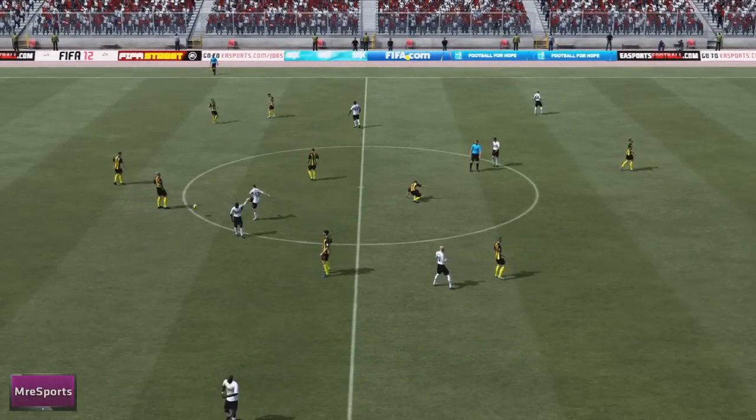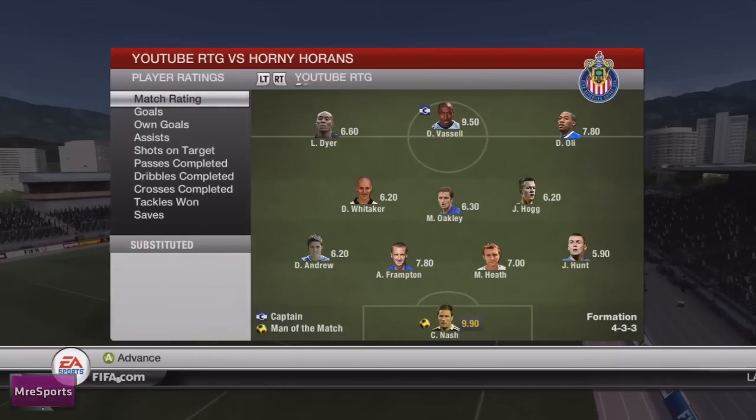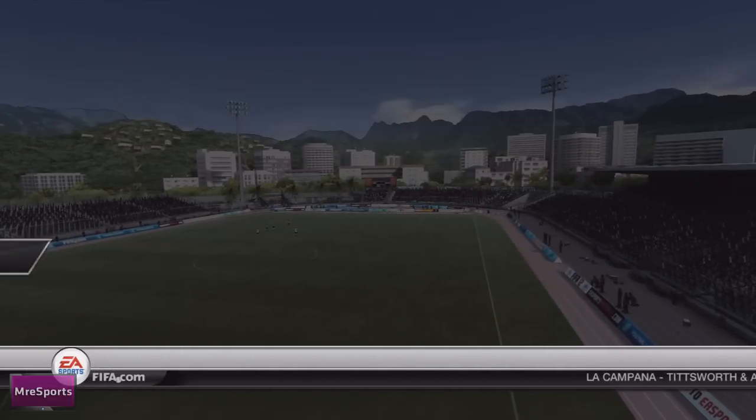The game ended 5-2 and it was a great result. That's the first match of the episode, with still two to go. Nash gained man of the match and we got 865 coins — a win under our belt.